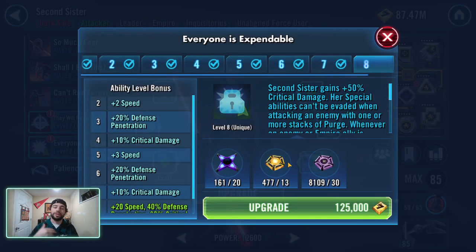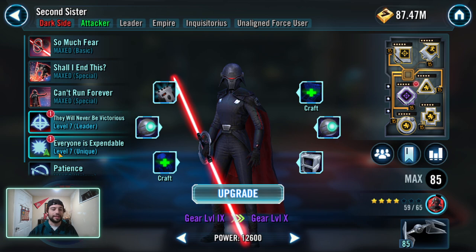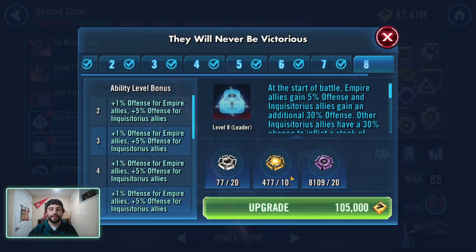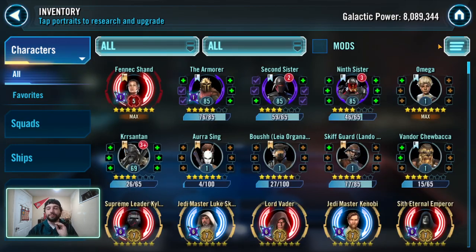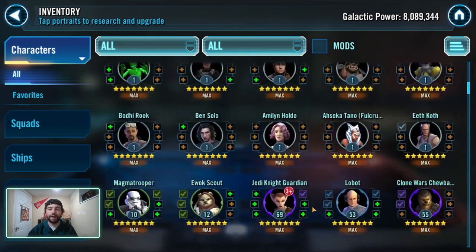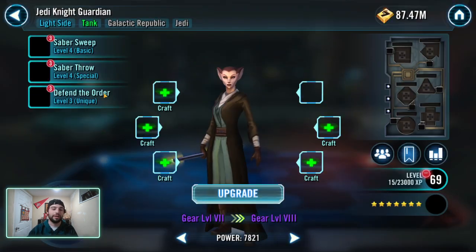You need 13 omegas whenever you equip a zeta — 10 for a leadership and 13 for a unique — and then you need about five for other abilities. When you're early to mid game, you don't want to equip every single omega for every single character. Like my Jedi Knight Guardian — I don't have the full abilities on her.